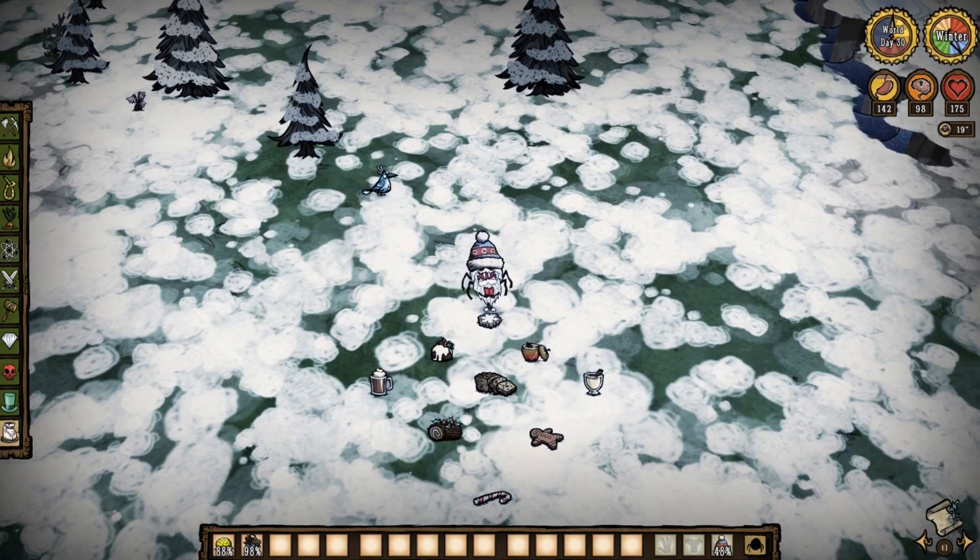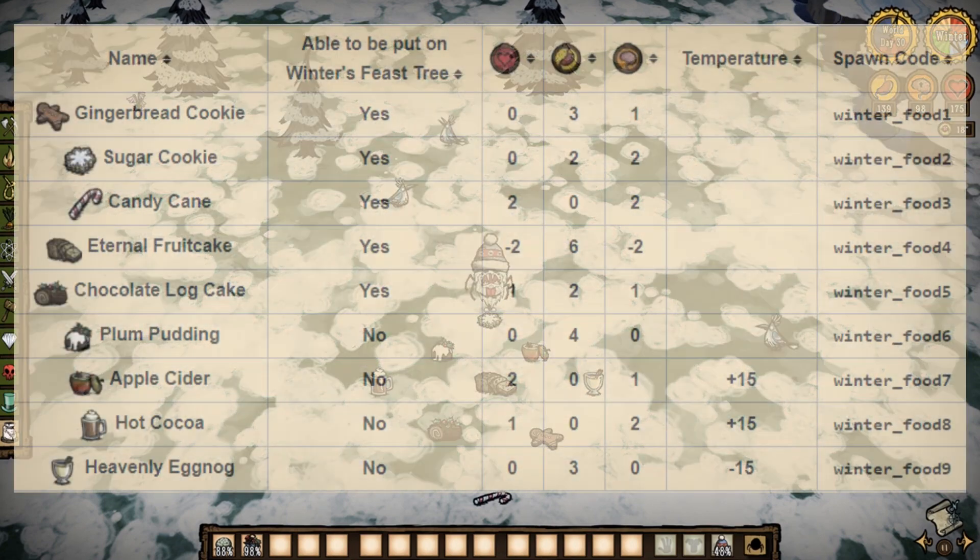Winter's Feast also comes with wintry foods, and they have a 20% chance to be randomly dropped from animals or monsters. They never spoil, and most only slightly restore attributes like 2 health, 2 sanity, and so on. Check out the table for more info.